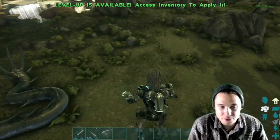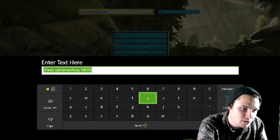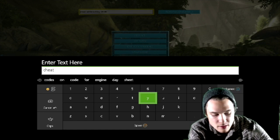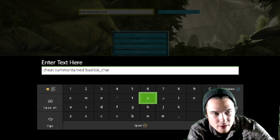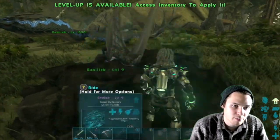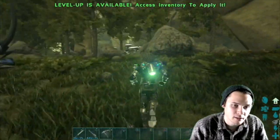The second command is a random-level force-tamed Basilisk, so you won't have to force tame it manually but it is a random level. The command is cheat summon tamed basilisk_character_bp_c. It spawns in the ground, is not following you, so just whistle and it is also force tamed so you can hop right on. This one came out at level 9.